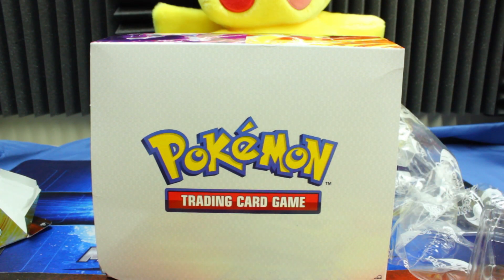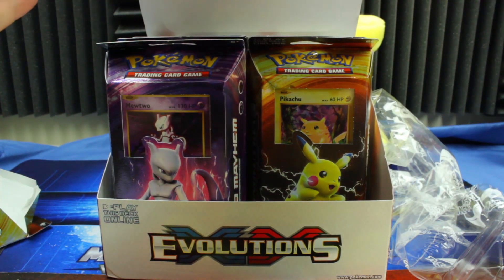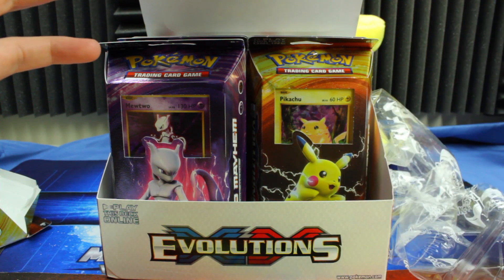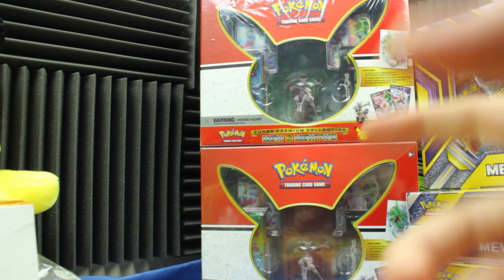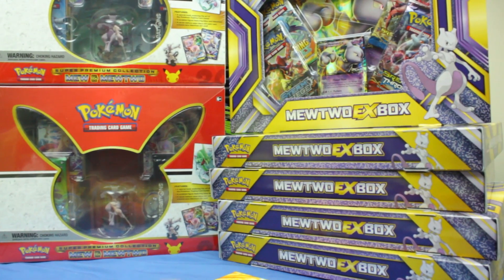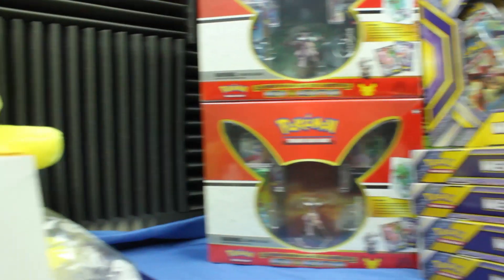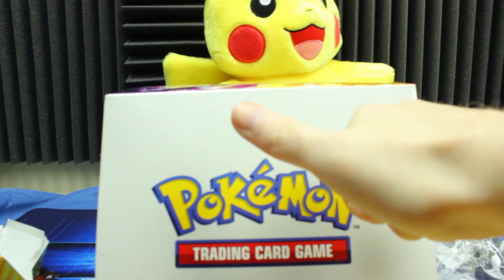That's going to wrap things up for this one — thank you all so much for watching. Of course, we did have that Mewtwo deck inside there, so next week we're going to do another themed week — Mewtwo week! Over here I've got not one but two of these super premium collections with Mew and Mewtwo. They've got ten packs each, a book inside — all kinds of crazy stuff. And then we've also got five of these Mewtwo EX boxes. All of that, as well as the theme deck, will be opened next week. I'll see you guys then, take care.